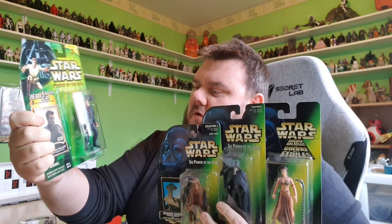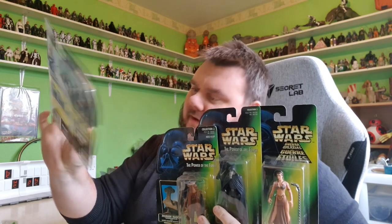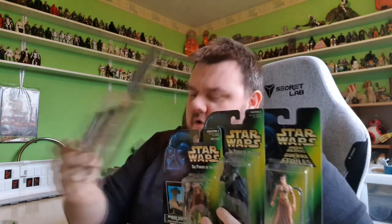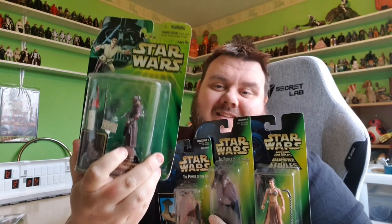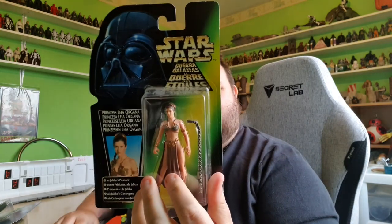We have Obi-Wan Kenobi in his Jedi training gear. We have Pote Snitkin with Force Pike and Blaster Pistol from the Sail Barge. We have Zam Wessel — I don't have a Zam Wessel, so I'm stupidly excited about that. Then we've got Hammerhead, who I've been wanting for a long time. Then we've got Garendon, which is basically Long Snoot. And then Princess Leia Organa, basically Slave Leia. We are probably never going to see another Slave Leia ever again. I am going to bust these bad boys out of the packaging, because I am stupidly excited to get into them. So let's do this.